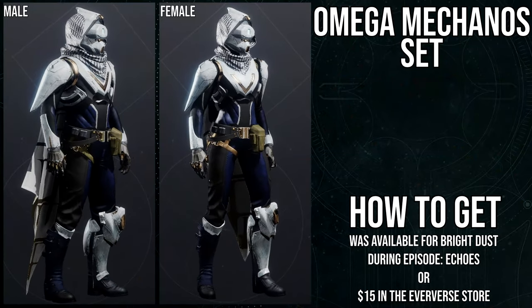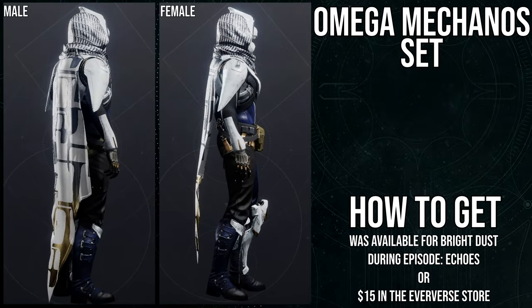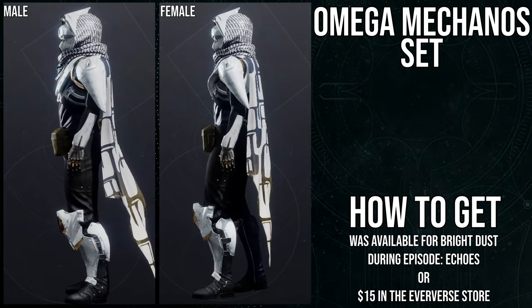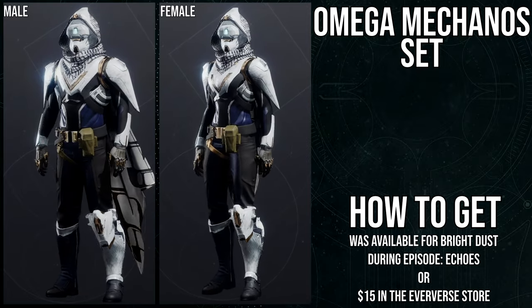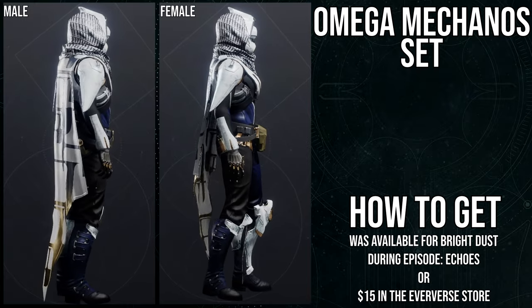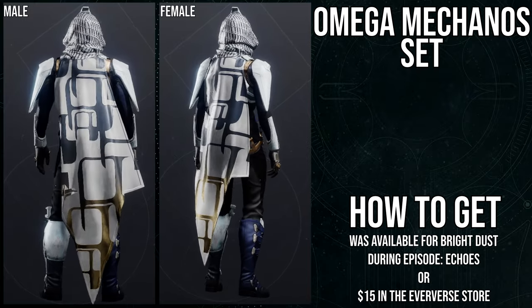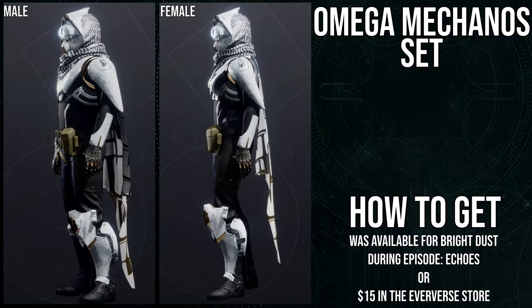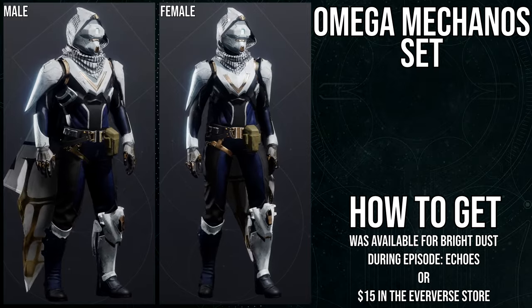To start off, we're going to be looking at the Omega Meccano set for Hunters. It was available for Bright Dust during Episode Echo, or $15 in the Eververse store. For Hunters, I'll tell you this is probably the easiest pass for armor I've ever had, because there's only one piece that doesn't change color — but we'll get to that when we cover the shader.